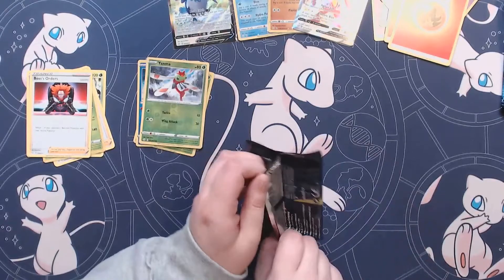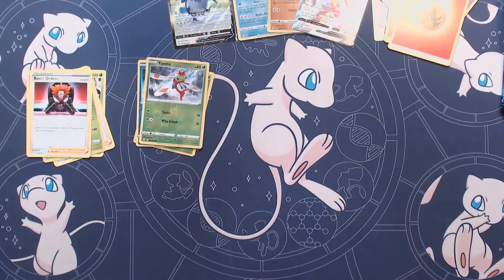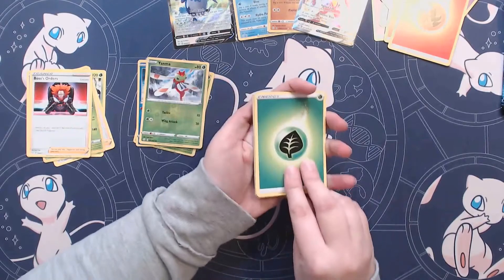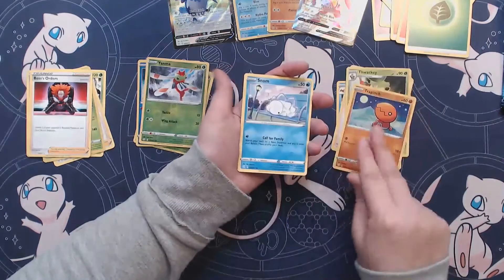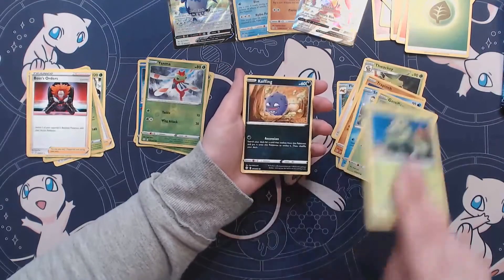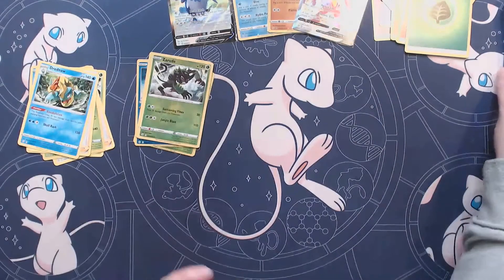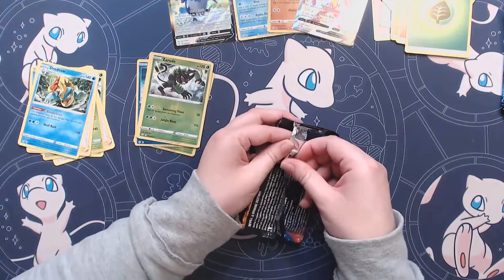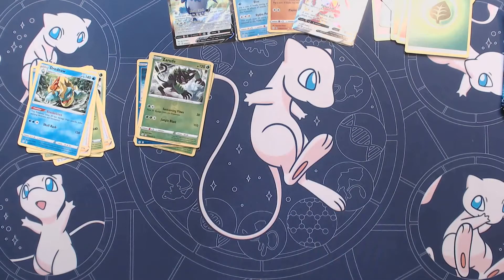Sliding into that Dragapult. I do love the Dragapult. I'm so glad we were able to nab one of those premium collection boxes a while ago and get those really cool Dragapult promo cards — they were pretty sweet. We've got Cacnea, Coughing, Reverse Holo Zerude, and Dreadnaw. Sliding into that Charizard pack. You know what they say — you never find a Charizard in a Charizard pack. But maybe we'll find a Lapras in a Charizard pack — that wouldn't be too bad.